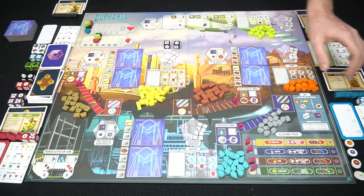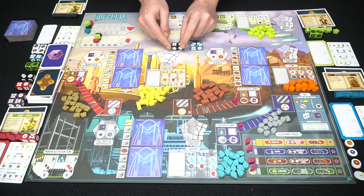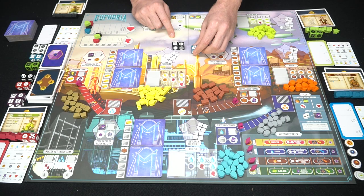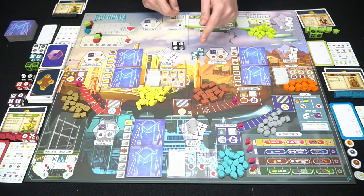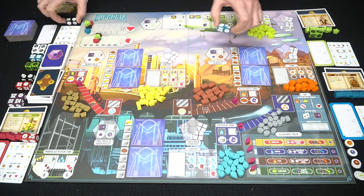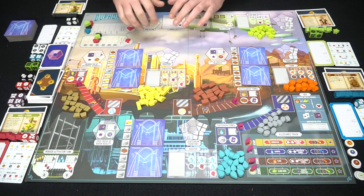Normally you can only place one die at a time, and then it goes to the next player. But if you have any dice that match a number of any other die in your pool, you can take all of those matching dice — one, two, three, or four of them — and place them down in one turn. That's kind of a little bonus, provided you roll the same exact numbers. It does happen but is a little bit rare.